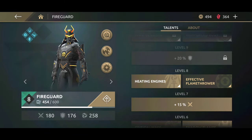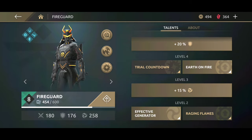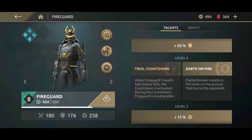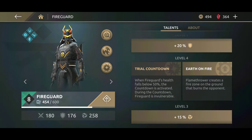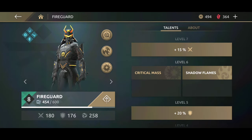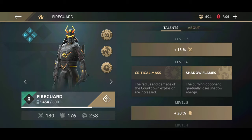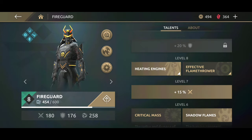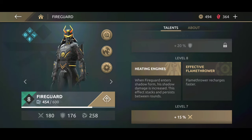Right now we are taking a look at Fireguard and the skill tree. If you look on the bottom left-hand corner of the screen, you can see that Fireguard only has 180 attack damage for his weapon. Fireguard's defense is only 176, in comparison to Marcus who has 256 defense points. So Fireguard's defense is only 176.